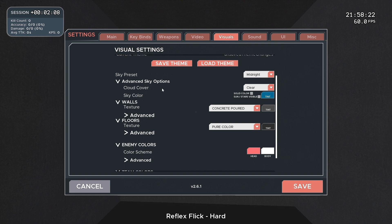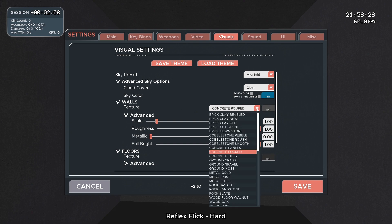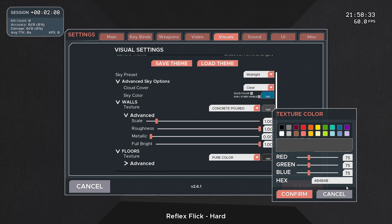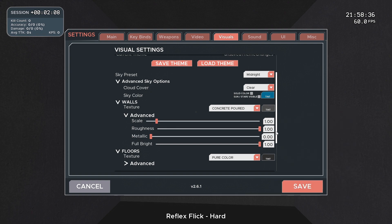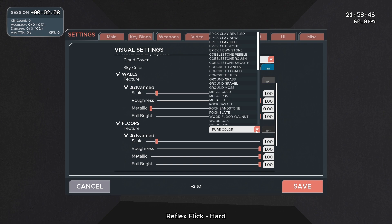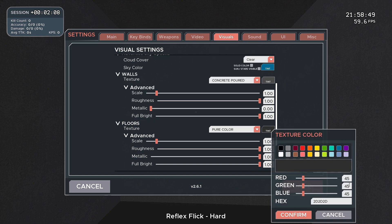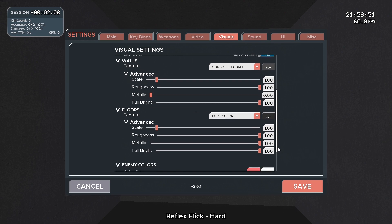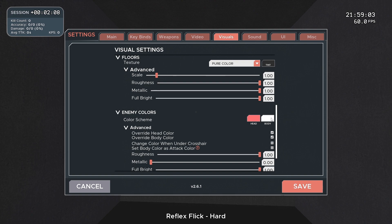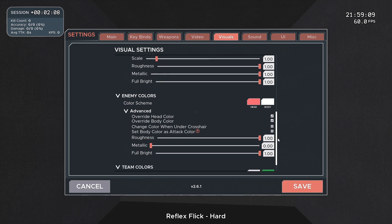For my sky I just have clear and a solid color. For my walls I use the texture concrete board in a gray tint — 75, 75, 75 — with scale on 1, roughness 1, metallic 0, full bright 1. For my floors I like to use a pure color from the drop-down menu, the color is 45, 45, 45, with roughness, metallic, and full bright all on. I like to have a white body because most scenarios won't even have a head, and the body being white stands out well against my dark walls.